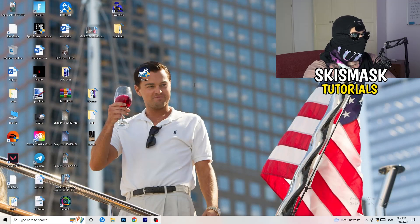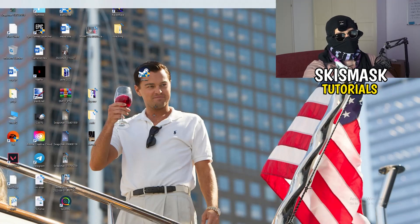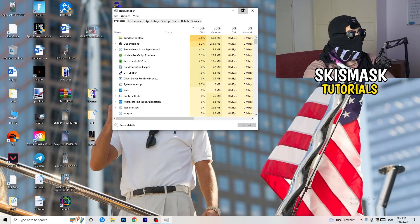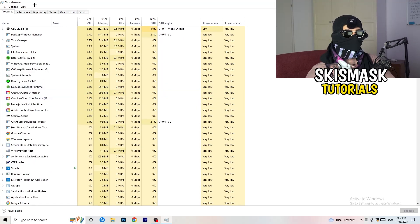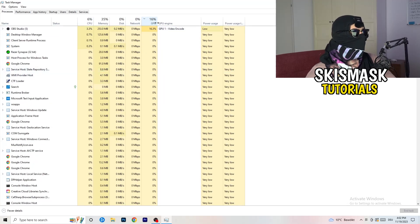Next, navigate to your taskbar, right-click it, and click Task Manager. Once Task Manager opens, go to Processes. Here you can see CPU and GPU usage. Click on the GPU column to sort by it and end every background task that's using too much GPU that you don't need.